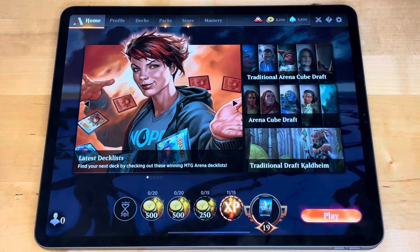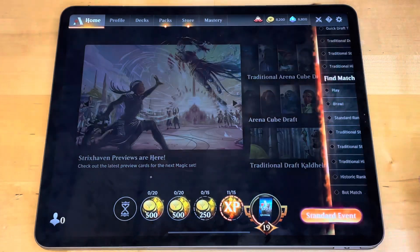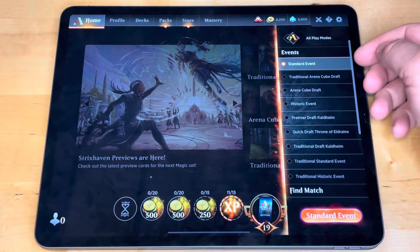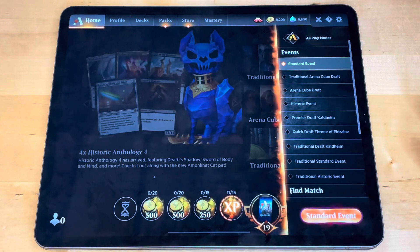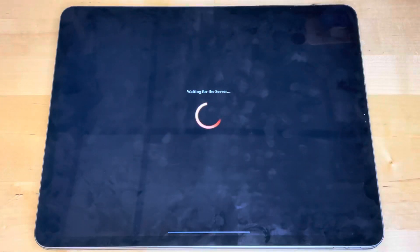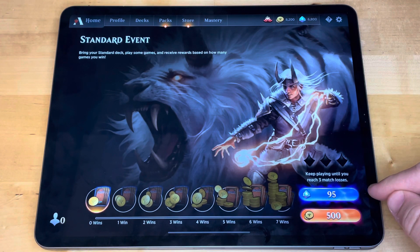So gold — what is it used for? It's used for a few things. One, it's used to buy booster packs, which is one of the ways you grow your collection. You can also enter events with gold. If you tap play you'll see all of these events listed here — they cost various amounts to enter. For example, this standard event costs 500 gold to enter, but you can also enter for 95 gems.